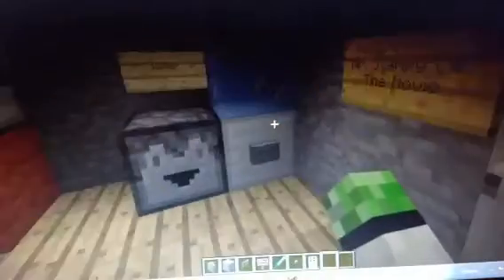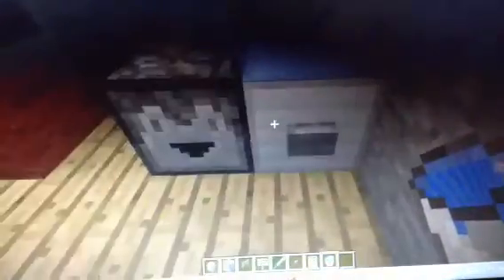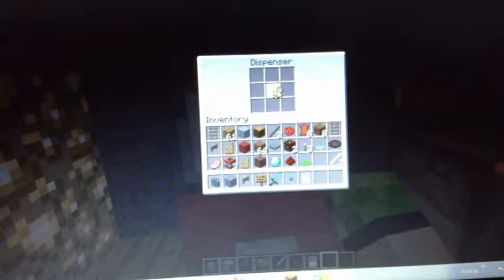Next here we have the water dispenser with a water cooler. You press this button and it gives you a water bucket. And next over here we have the pork chops machine — it gives you a cooked pork chop. Let me put that back here.